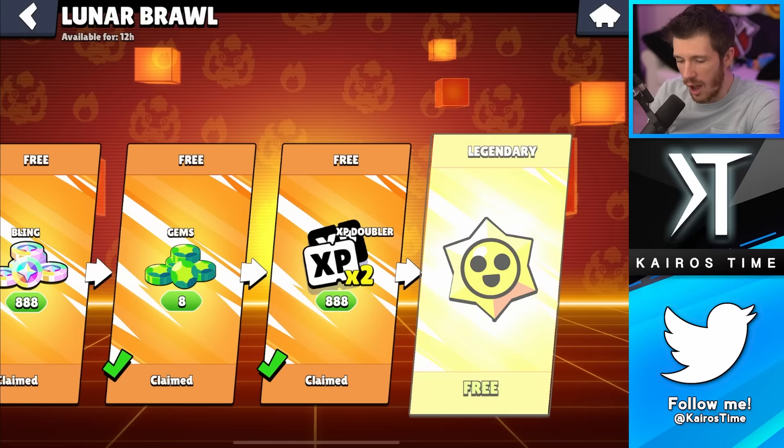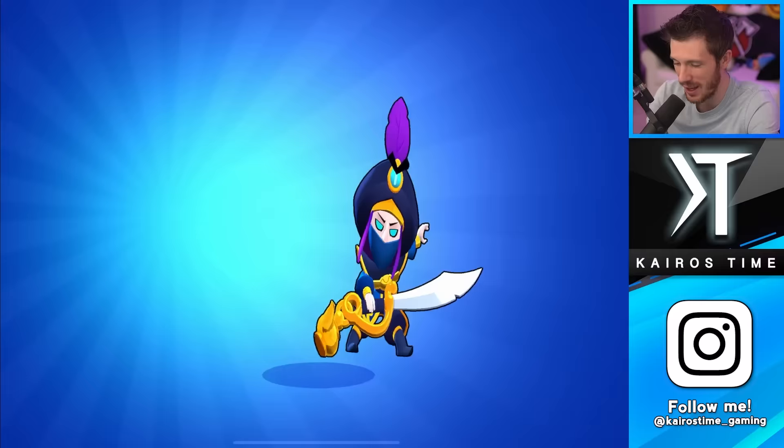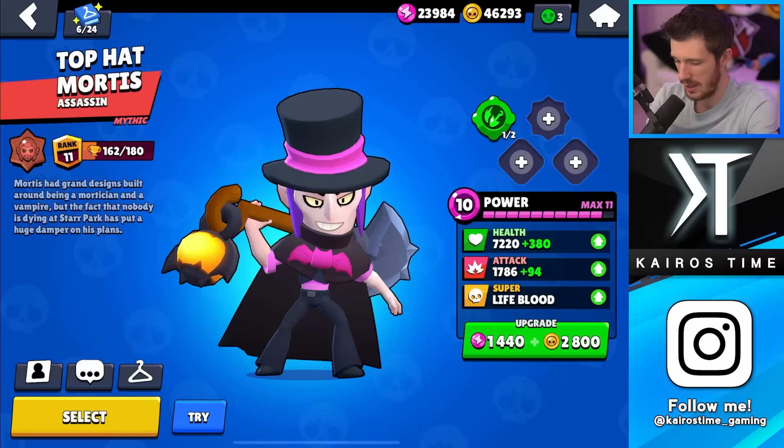Today we also have the Lunar Brawl special and we get a sweet Legendary Star Drop — hoping for a hypercharge as always. But instead we got a Mortis skin, Rogue Mortis. I don't even have a skin for Mortis, so that's cool.